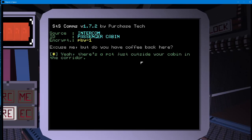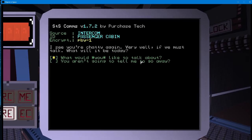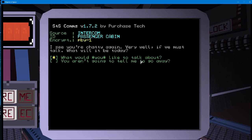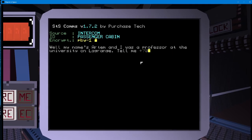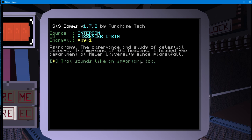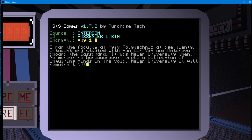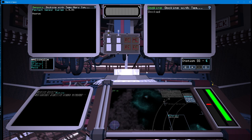Excuse me, but do you have coffee back here? Yeah, there's a pot just outside your cabin in the corridor. Ah, I see. Thank you. So how's it all going back there? I see you're chatty again. Very well. If we must talk, what will it be today? If that is a joke, you should know that a man my age has very little sense of humor. We could pick up where we left off, I guess. Well, my name's Artem, and I was a professor at the University on LaGrange. Tell me what more you must know, and perhaps we can make this a quick one. What did you teach? Astronomy — the observance and study of celestial objects, the motions of the heavens. I headed the department at Meyer University since Planetfall. I ran the faculty at Kyiv Polytechnic at age 20. I taught and studied with Vanderva and Antonova aboard the Cassandra. It was Meyer University.